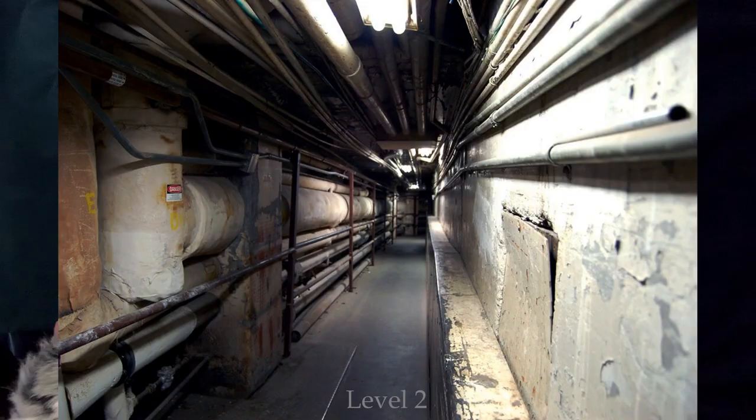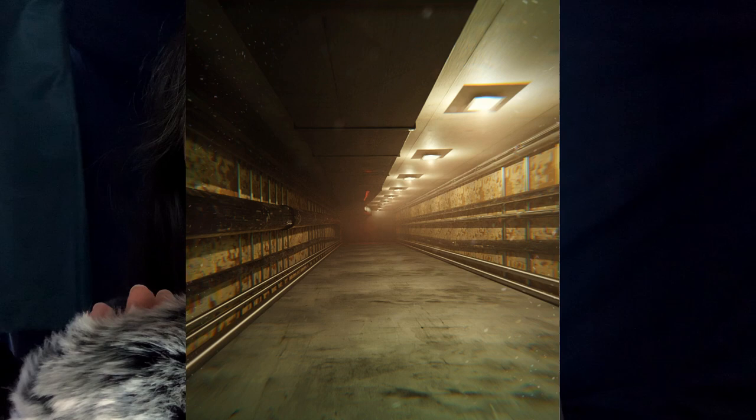Wanderers have even seen strange figures lurking beyond the bars. One explanation is that this could be the result of hallucinations. Level 3 shares some similarities with Level 2, such as the pipes lining the walls. Although they are far less abundant here, viscous black sludge flows through these pipes, and is one of the main sources of noise within the level.